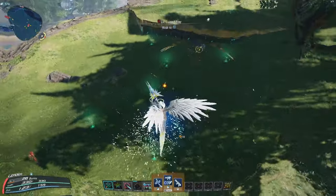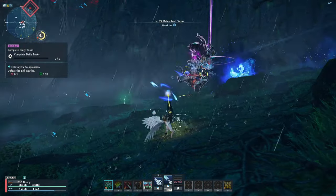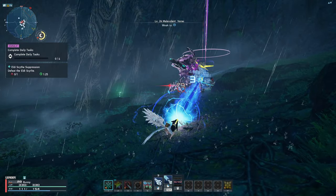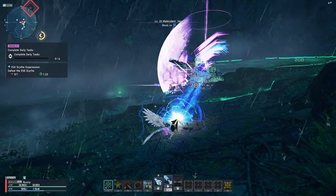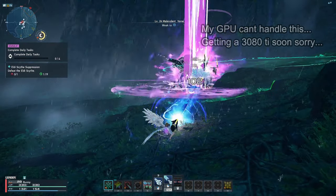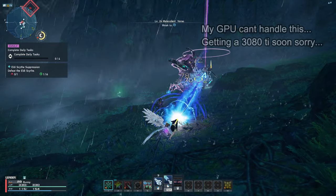The next farming method is Gigantic farming. As a Ranger, our photon art Fear Eraser is our best tool as it does the highest consistent damage. When I attack Gigantix, everything comes into play — my Vialto Launcher Talus, my Ranger skill tree, and my Force subclass.